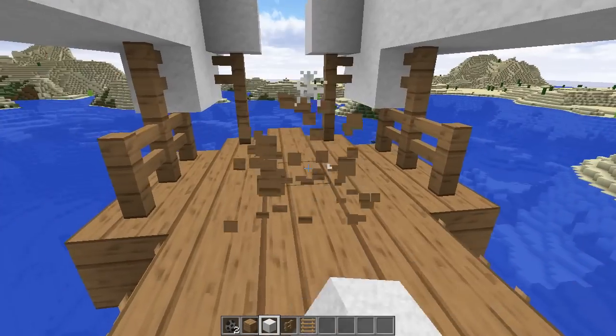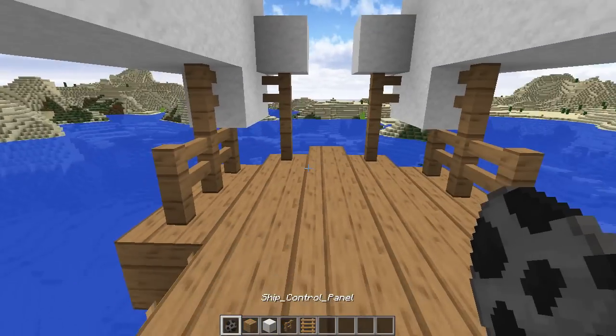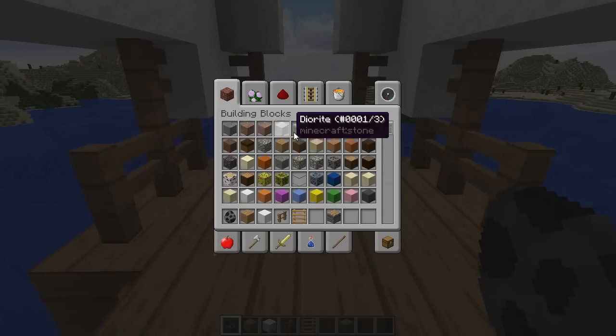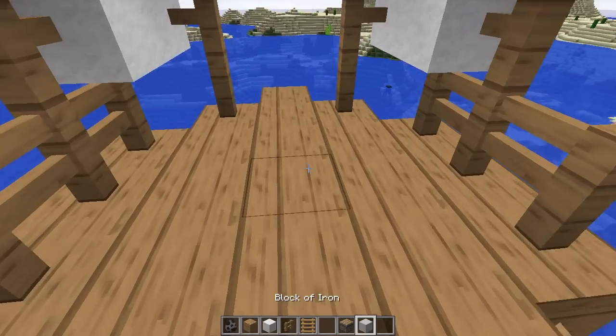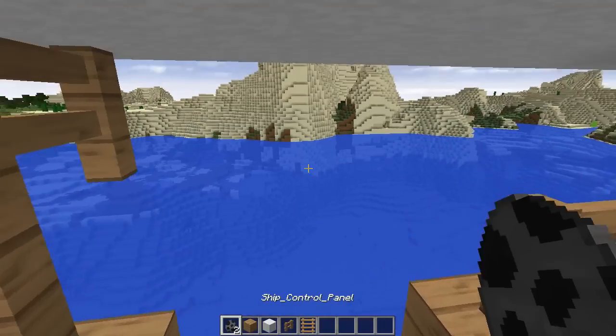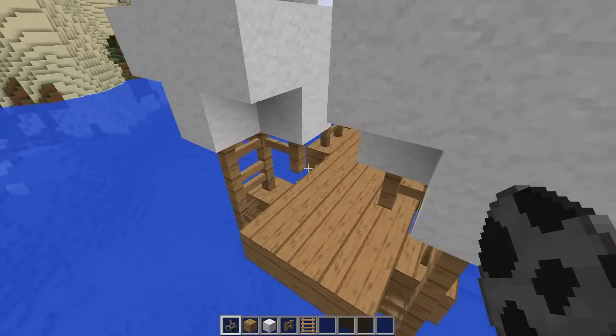Once you've built your ship, you'll be ready to place down your ship control panel. In order to get yourself a ship control panel, it's very simple. You're gonna need to grab yourself a regular old piston, and then you're also gonna need to grab yourself an iron block. Drop those on the ground — bada boom, bada bing — you'll get yourself a ship control panel. Very inexpensive recipe, which makes it fun.